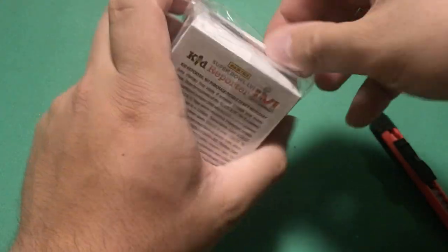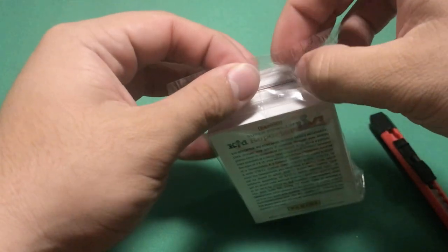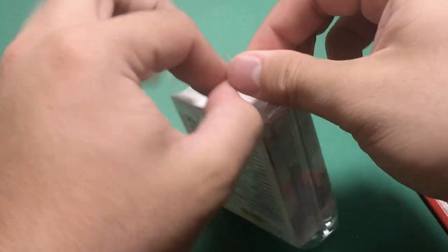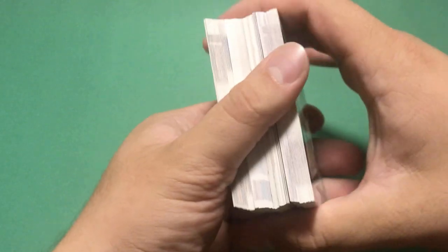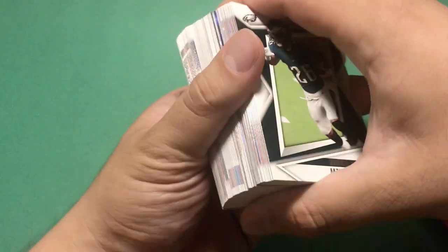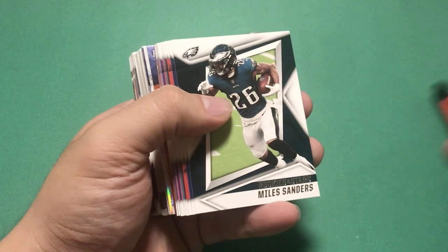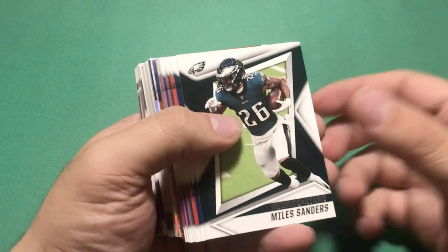A thick stack of cards here. One thing I do really like about Rookies and Stars is the optichrome inserts, which are the two cards we should get as red chrome parallels, so those should be really cool.